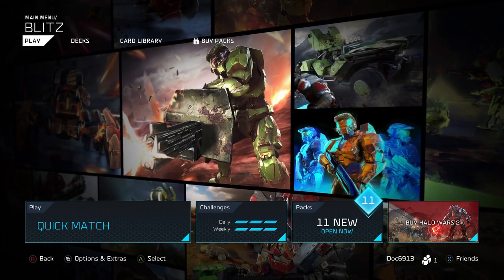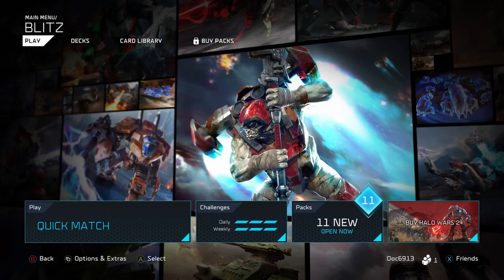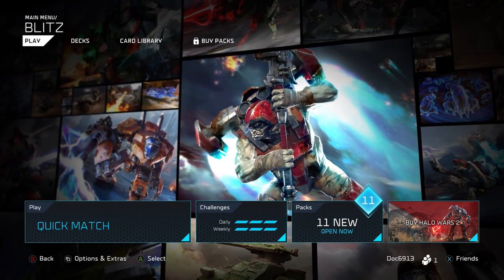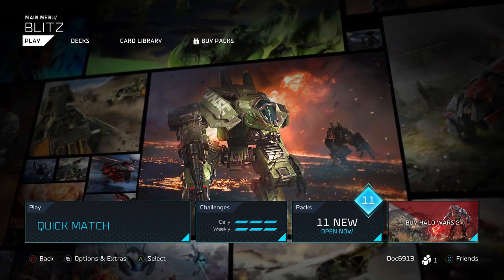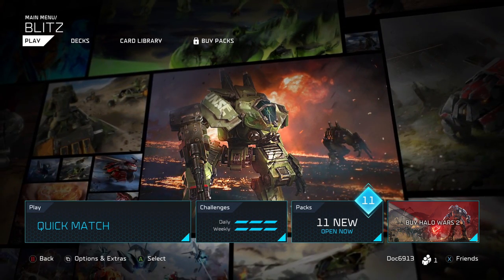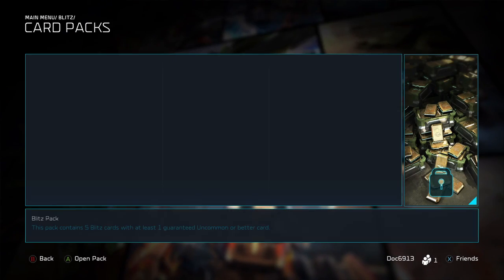Picking up those packs is relatively easy. I'm actually going to do a quick pack opening right here — I got 11 packs, really just from running the daily and weekly challenges, which I've completed all of today, and also just leveling up. I think I'm currently level 5. Let's jump into the pack opening real quick and then we'll hop over to the decks.